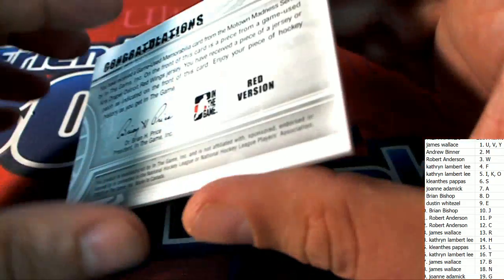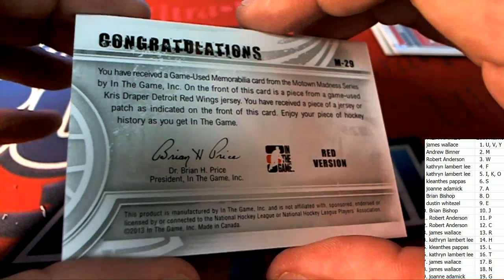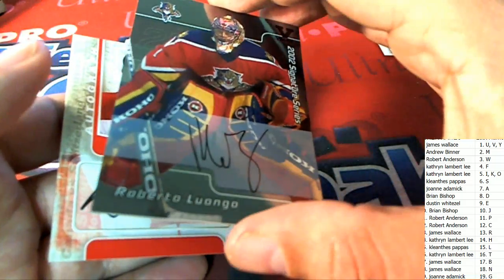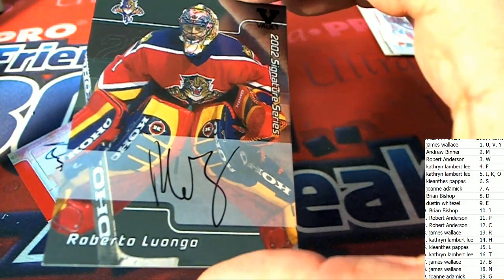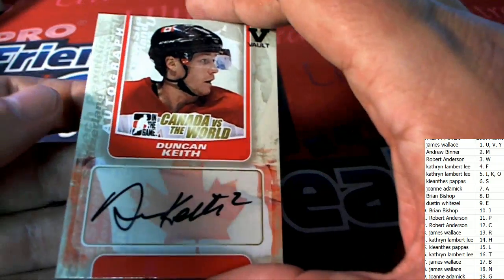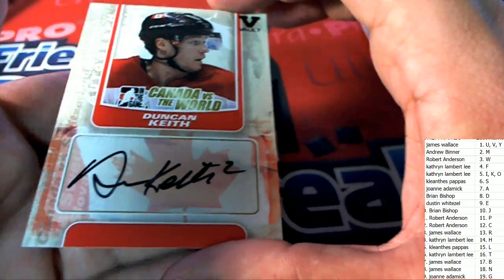A Chris Draper comes out for letter D — red version. Letter L, you have an autograph in this thing. That is Cleanthus P once again with the letter L pulling this autograph. Two thousand and two In The Game autograph — Signature Series. Letter K — nice one for you, letter K. You've got yourself an autograph, Katherine.